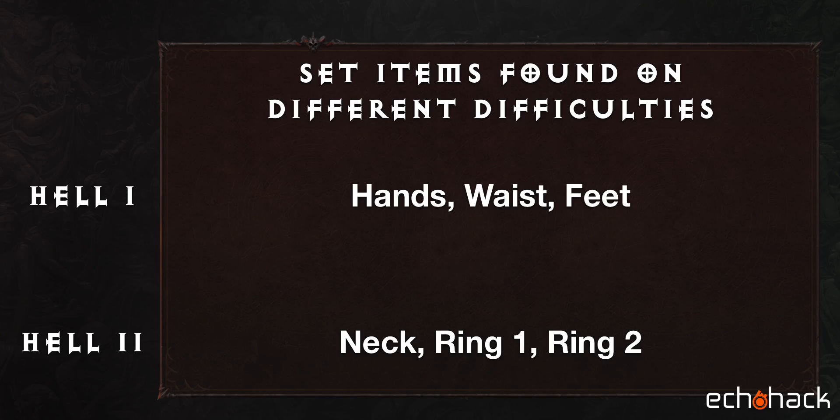Set items are found exclusively in dungeons and only drop from the final boss, making grinding dungeons a very important endgame activity. Each week, there are two dungeons that provide a bonus to set item drop rates. These two dungeons are found in the Codex by looking for up arrows on the set item icon on the dungeon's Codex entry, and they reset each week on Monday during the server reset. Hell 1 difficulty is when you first unlock set items, but only waist, hands, and feet slots are available in Hell 1. To unlock all of the set item slots, you need to play on Hell 2 difficulty or above.